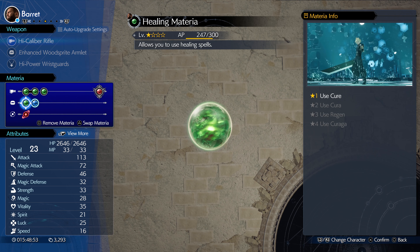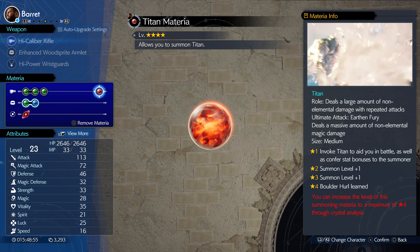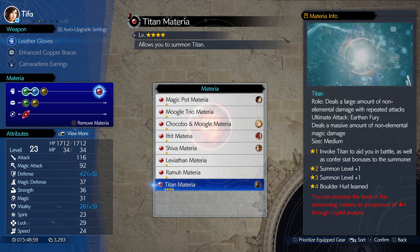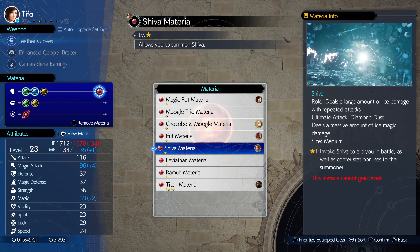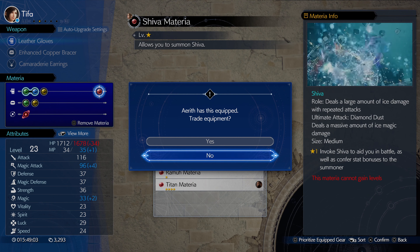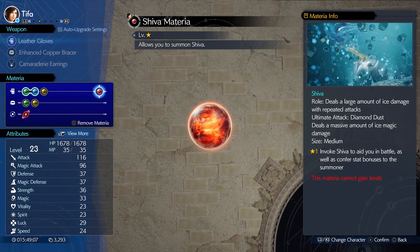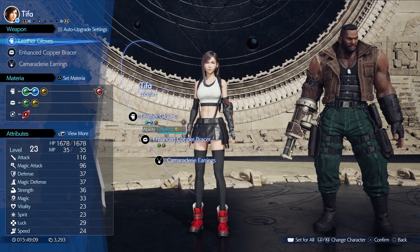Make sure everybody has Fire materia. My team is Barrett, Tifa, and Cloud. If you're taking too much damage, swap Tifa out for Aerith. For summons, Shiva is perfect for this fight. Let's go ahead and start.